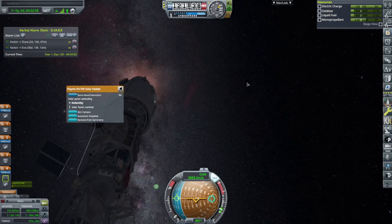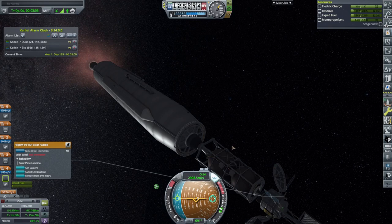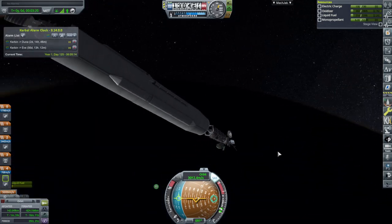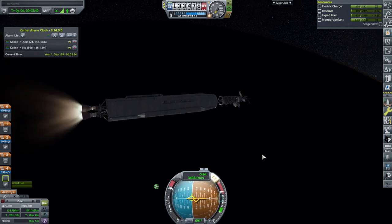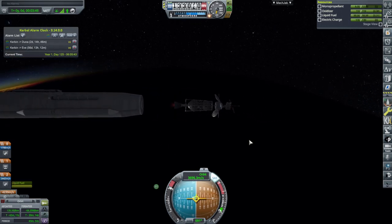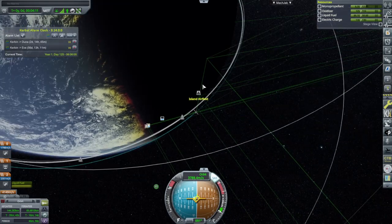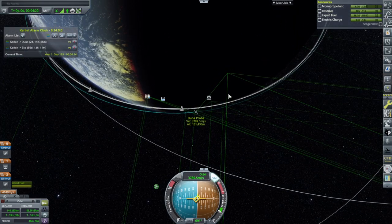At Duna we won't get as much power from the solar panels, but they're really just to supplement while running science experiments. These are the panels from Explorer 6 — history holds that one should break on us. Finishing off at high thrust and we're nearly in orbit — a little awkward but it worked. Most importantly we didn't lose comms before finishing the burn. We were in a high orbit so that helped. Let's see about our transfer.